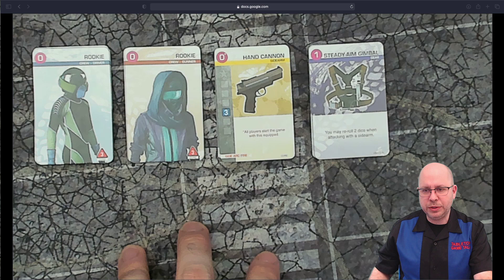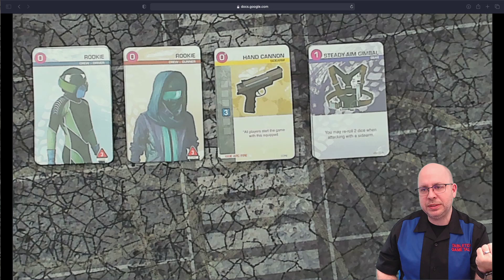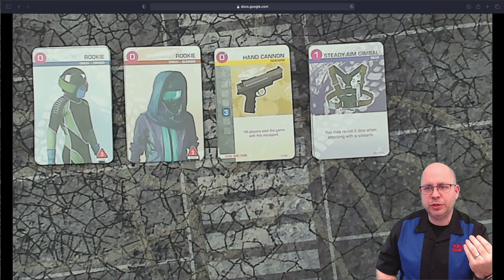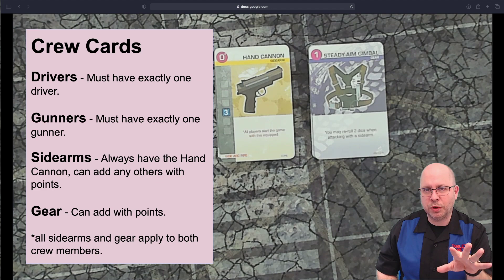Before looking at the crew cards, let's cover the build rules for crew, which will help us evaluate when to use certain crew and gear depending on point levels. If you missed the last episode on divisions and dice, you should probably watch that. As a quick recap: the division is the number of crew points and armor points. Division three means three crew points and three armor points, and build points equal the division times four — so 12 in a division three game.